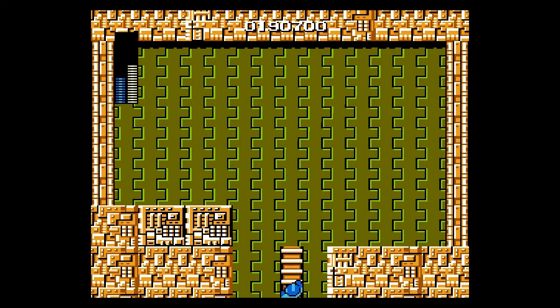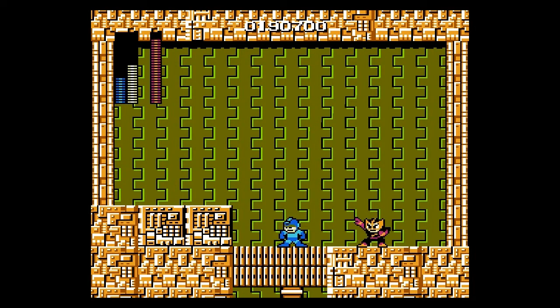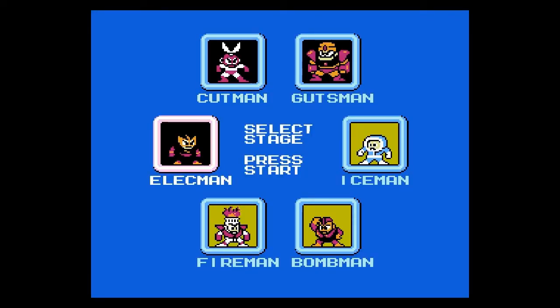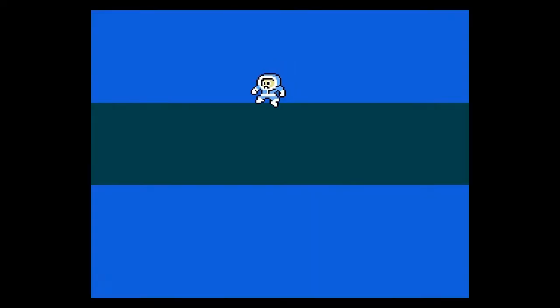That gets us to Elecman. Just in case you're wondering, I actually don't have that much health against Elecman because his weapon is very overpowered. Ironically, it's actually better to get hit from him — you're better off just being right next to him than actually having to worry about his attack, because his attack is very deadly, just like you saw. Obviously that was a lot messier than it should have been, but hey, as long as you kill him, that's okay.